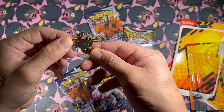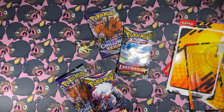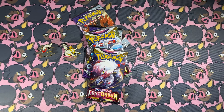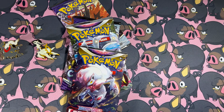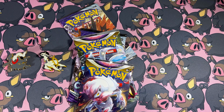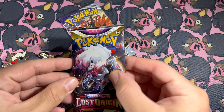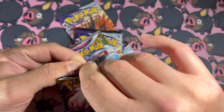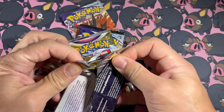Let me clean this up and zoom in a little more. All right, cleaned up. I'll leave the pins there for display and let's get on with it. Let's open a pack of Lost Origin. This is actually a cool pack selection - Lost Origin and Chilling Reign. We can get something cool.